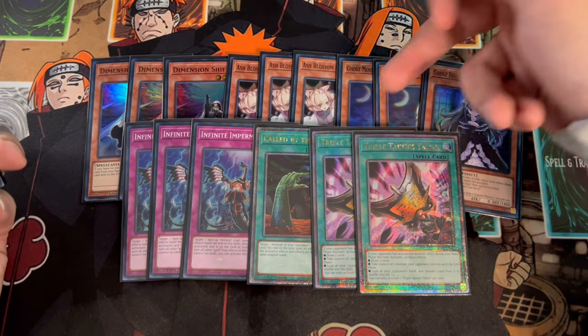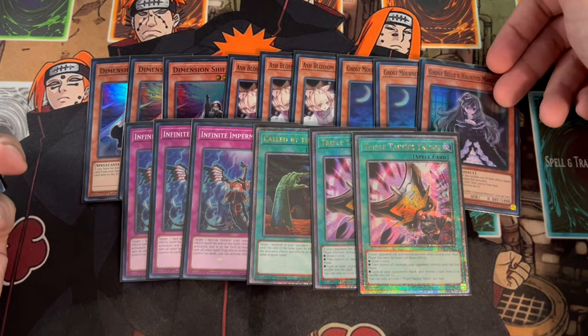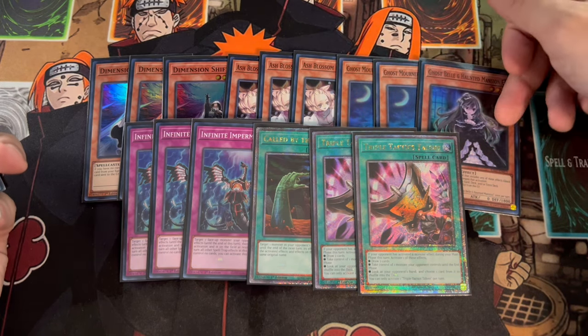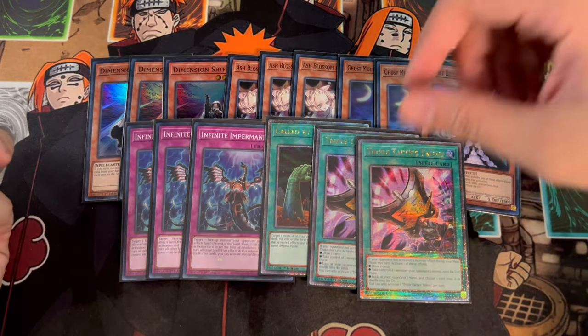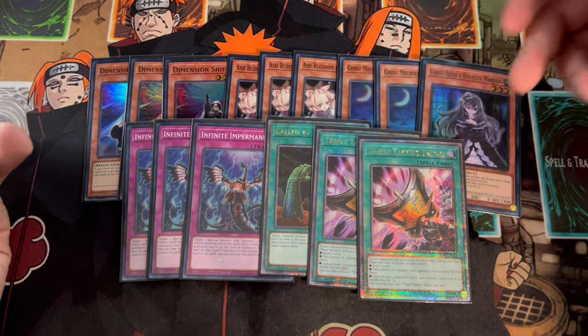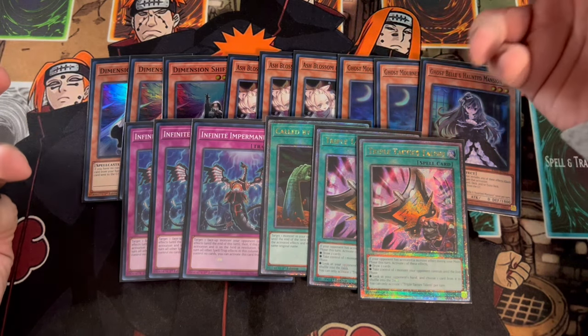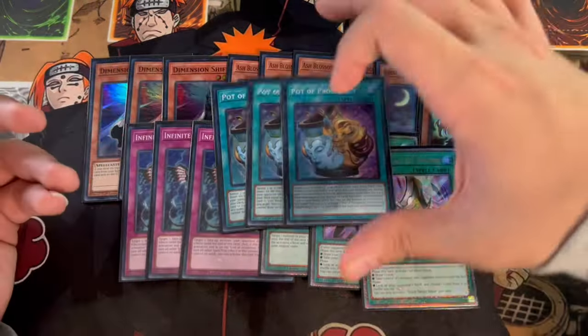The really cool thing about the level-three hand traps is they're all Tuners, so they help you get access to Baron as well, which is really powerful. In theory, you could play a second Belle and then maybe a third Mourner — you guys can test it how you want. This was my first time playing the Heat Soul version and I just thought it was cool. Honestly, if you open the hand traps and just play the regular Kishtira build, that's really powerful too, because this deck is so consistent on its own.